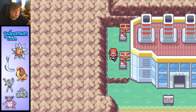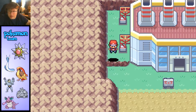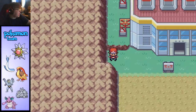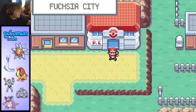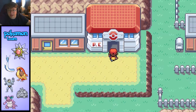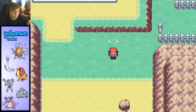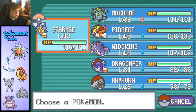All right, that is kind of it for the Power Plant. Now where we need to go is Fuchsia City — we're gonna take Route 19 and 20 and go to the Seafoam Islands. That's the plan. Let's go ahead and heal our Pokemon. We're gonna have a lot of people to fight and they're all gonna be Water types, but we do have Thunder on Starmie so I think we'll be fine.